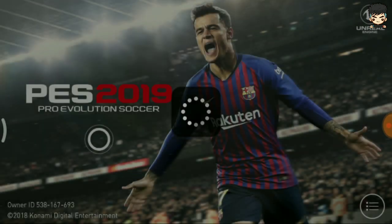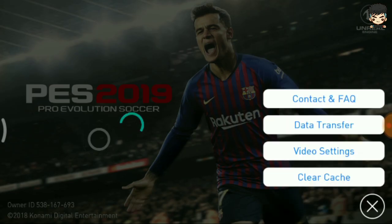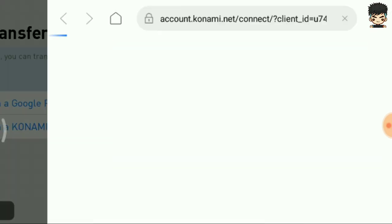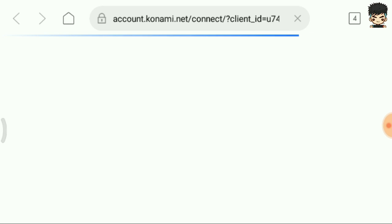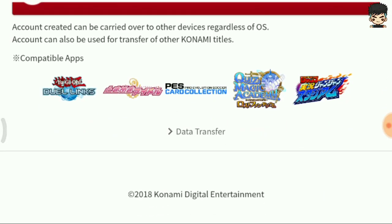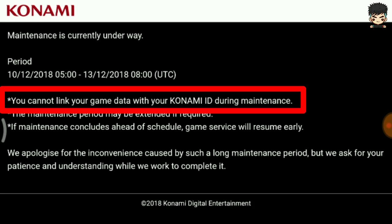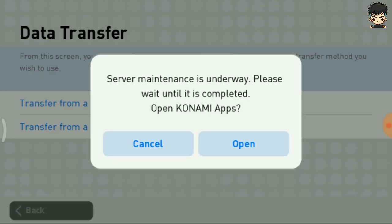After the server maintenance is done completely, you can still transfer the data from your app — you just need to wait for that. You can also choose the data transfer options via Konami ID. You can link your game data with your Konami ID, but during maintenance it keeps showing the server maintenance message, so you'll need to wait.